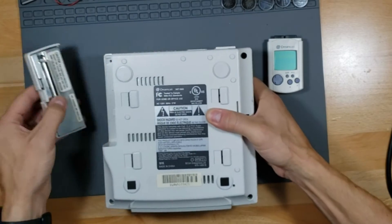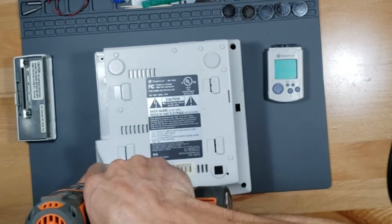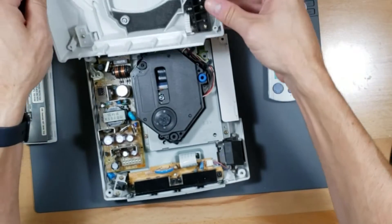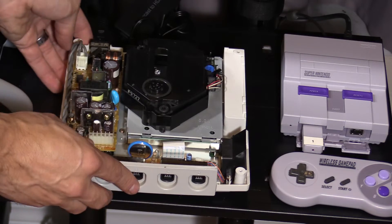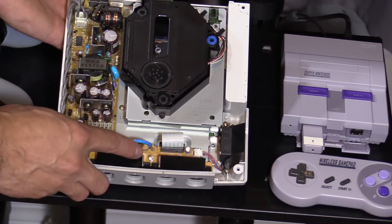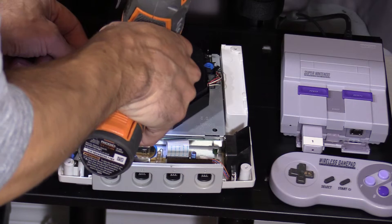I'm going to remove the network adapter — there are four screws on each corner. Once you remove the four screws, flip it around and remove the top, then wiggle the cover off. We're going to plug it in and see what's wrong with the power. Don't touch anything metal — you can get shocked. Once you plug it in, press the power switch and see if the fan turns on and the LED stays on. The LED did flash and the fan turned on and off, which tells me the GD-ROM drive is causing the circuit to shut down — it's actually kind of common.